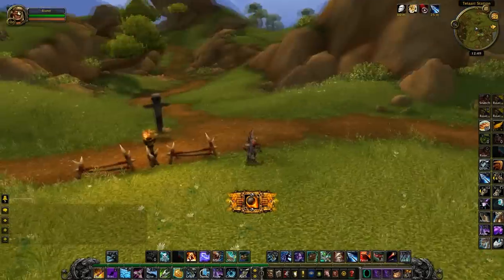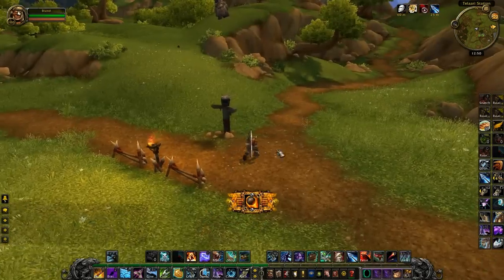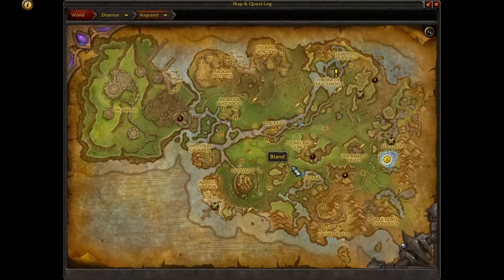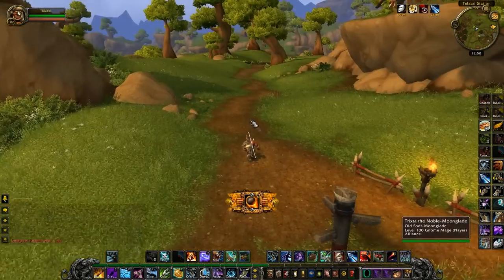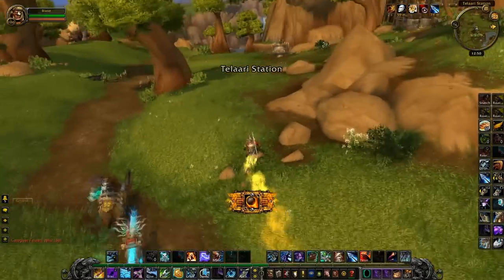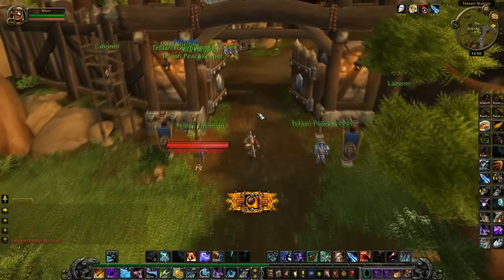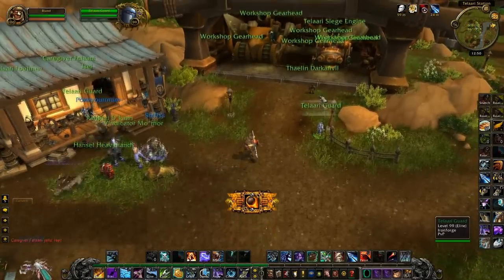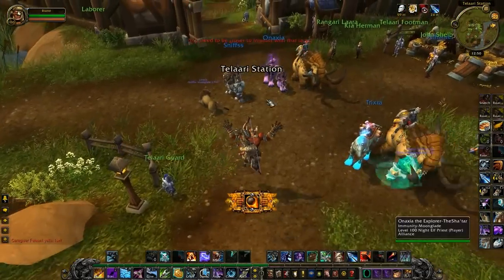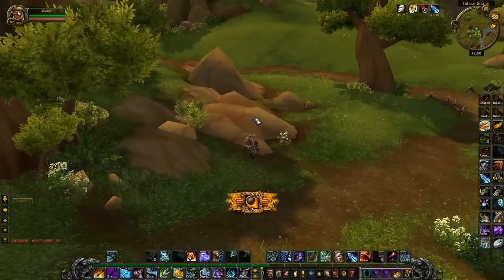For example, for Alliance, Wall Leader Tom will just walk around here and you should wait here. When you see him, just nuke him and lure him to Tellari Station. Once you do that the guards will attack him and he will die for sure. The problem is that you will die as well, but it doesn't matter — even if you die you will be able to loot him when he is dead.